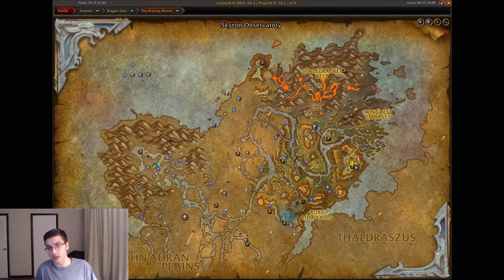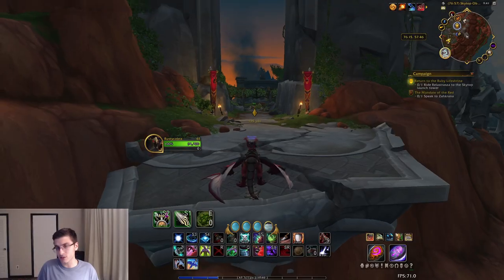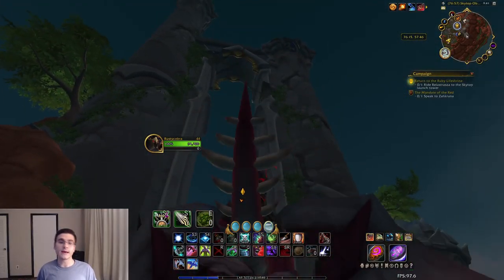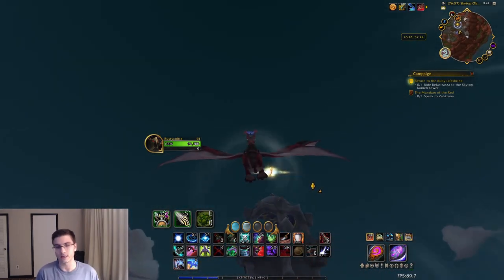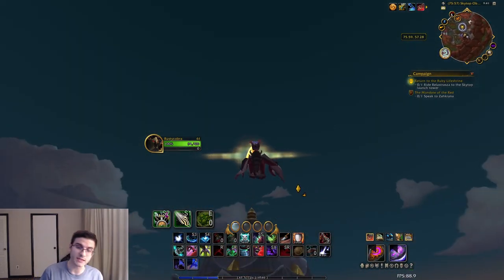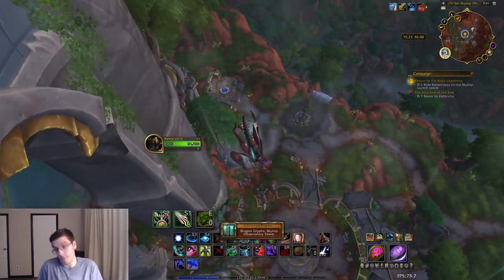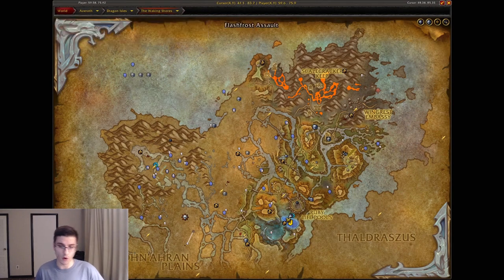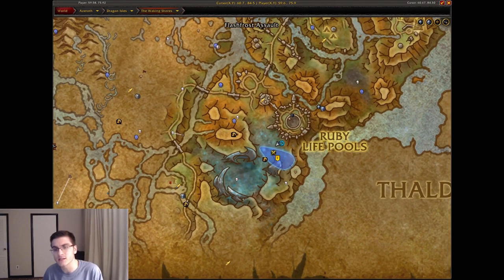Moving on to the second one — Sky Top Observatory, basically the same area where you just picked up that first one. This one is technically a little more challenging, although let's be honest it's super easy. Just fly up to the tower and grab it. Make sure you're upgrading your dragon riding as you go — it'll make your life a whole lot easier.